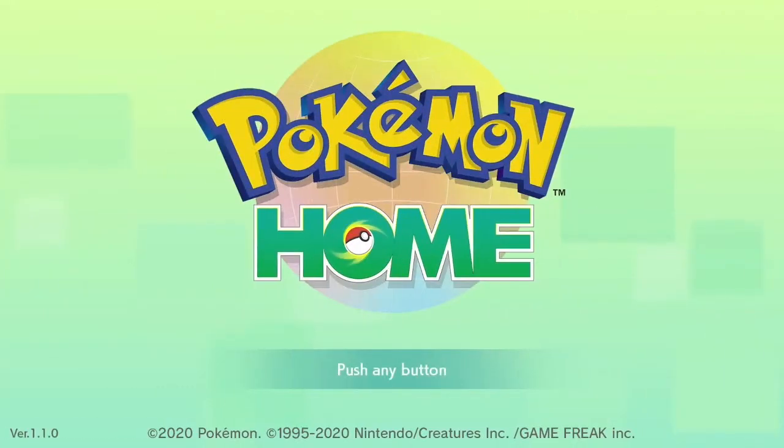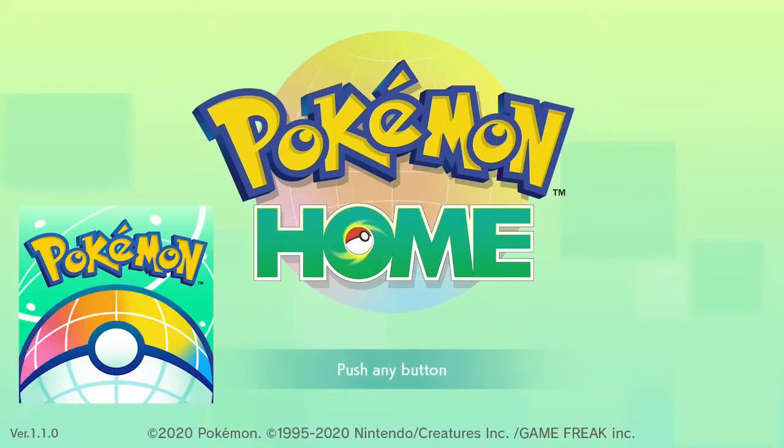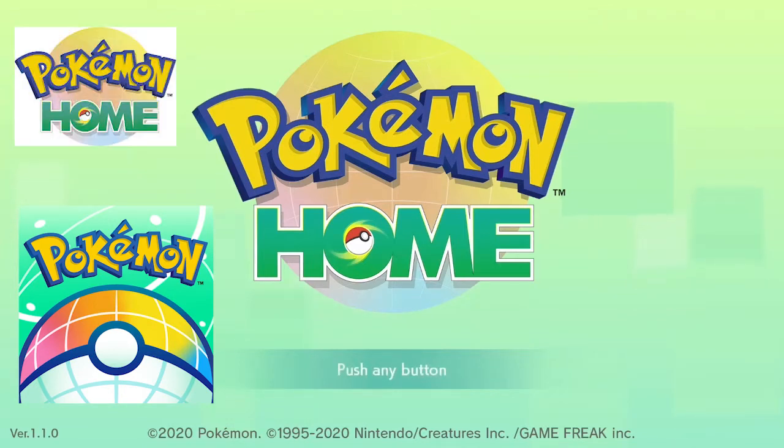Welcome back guys, my name is PokeEnergy and before we start this guide there are a few things that you will need. The first thing you will need is the mobile version of Pokemon Home. You can download it on your phone, an iPad, a tablet, whatever you have. Next, you're going to need the Nintendo Switch version of Pokemon Home. You can go on the eShop and just search it up. It's completely free.